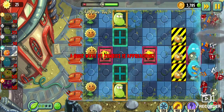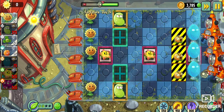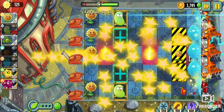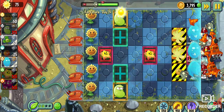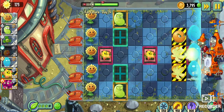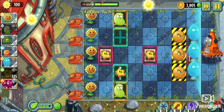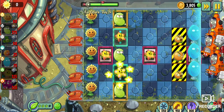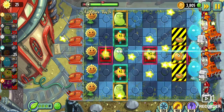Set down our last laser bean for now. We're working all quite well. Set up our last Infinite for now. Go ahead and wipe the field — let's E.M. Peach them. Shut all of them down and wipe out as many as we can. We have not seen any jetpacks yet, so no need for Blover yet. Oh — there we go. Spoke too soon. Bye-bye. We'll fill out the rest with Starfruits, with laser beans behind and in front. E.M. Peach — shut them all down. I almost forgot I had E.M. Peach for a moment.